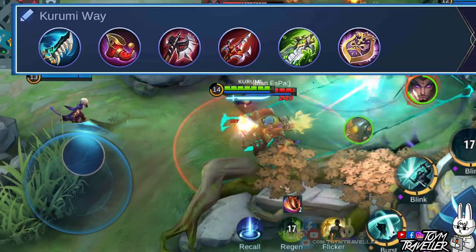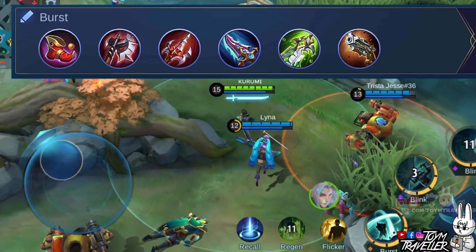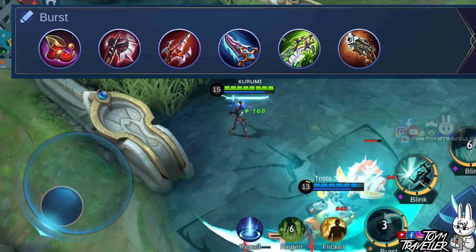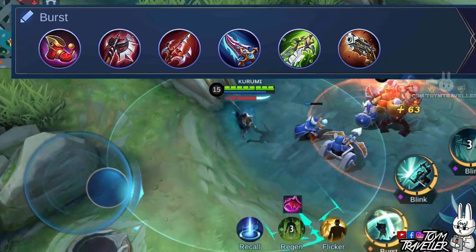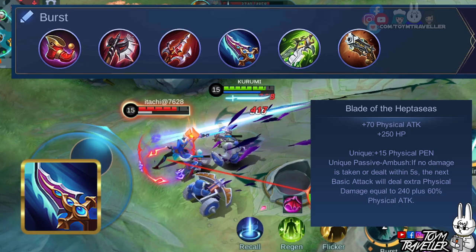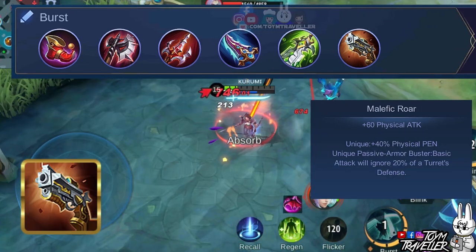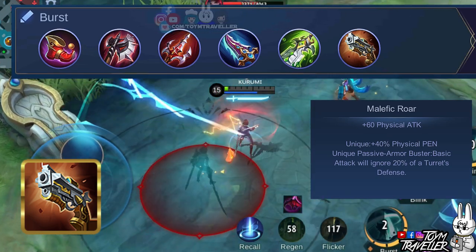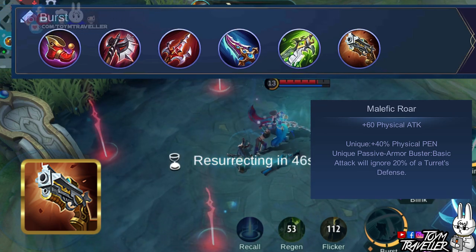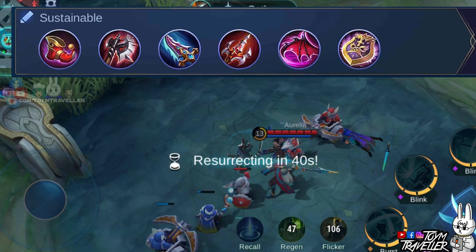This build brings out the best of Benedetta's damage while being sustainable with spell vamp inside team fights. You can use the burst build if the enemy's lineup has lots of squishy heroes like Marksmen and Mages, as this build focuses on your extreme burst capability. Blade of the Heptaseas will grant you physical attack and health, and its unique passive deals extra damage when you haven't dealt any damage to a target in a while. Malefic Roar grants you massive physical penetration which makes tank heroes less durable and also reduces the defense of turrets to help you on your pushing adventure.